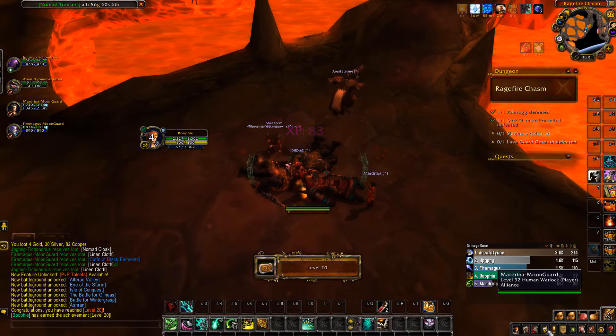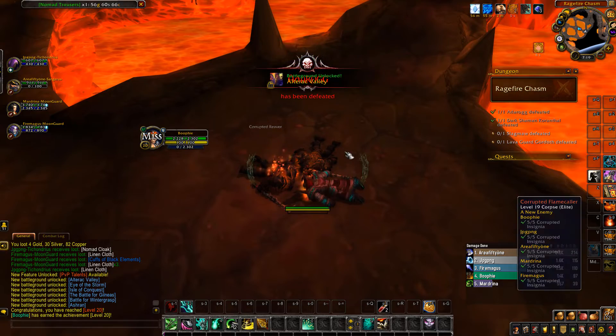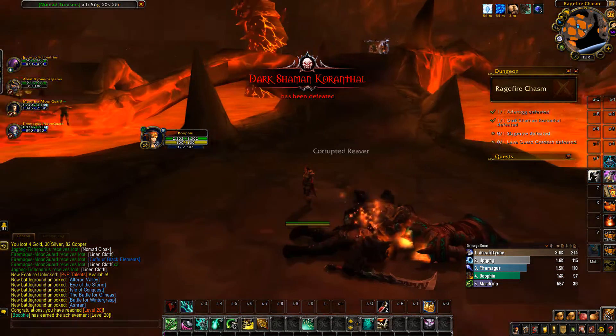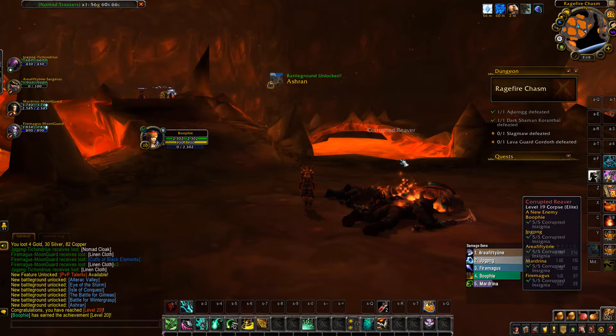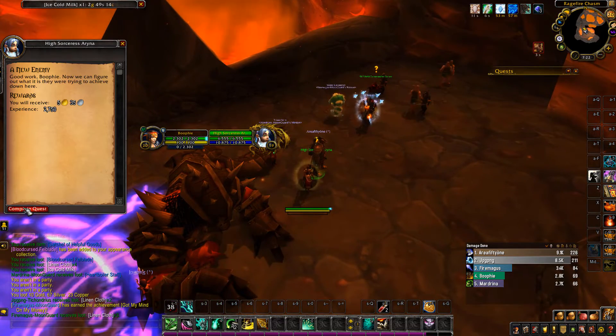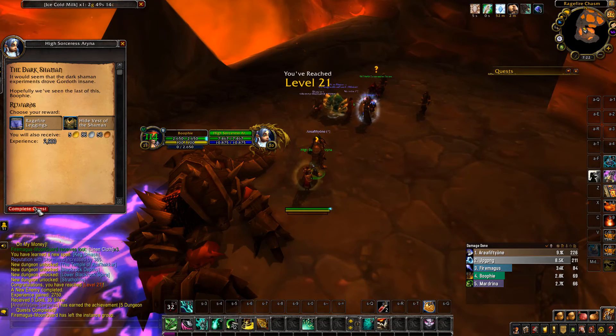We can pick PvP talents now and do a whole heap of different battlegrounds. Anyway, this is the end of episode number three of Zero to Gold Cap on a fresh server, brand new realm. Hopefully you enjoyed this — if you did, be sure to subscribe and hit that thumbs up. Until episode four, take care. We finished the dungeon and handed in the quests — that's level 21 for the end of episode three. See you in the next one!